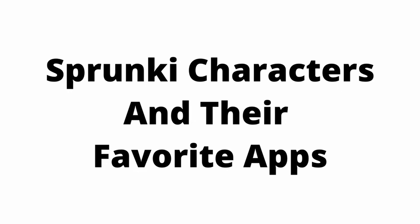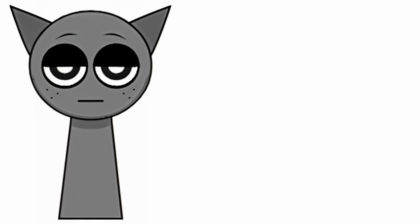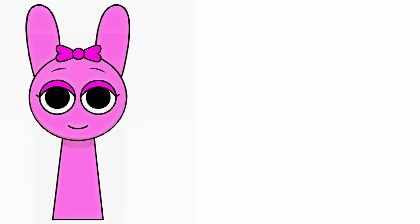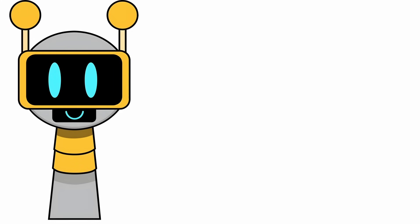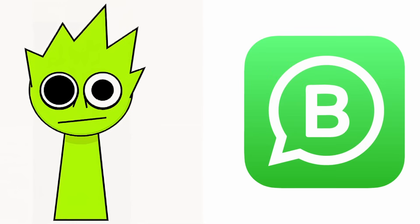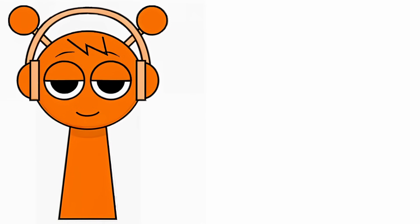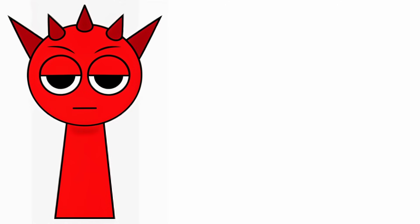Sprunki characters and their favorite apps. Simon: Bam. Gray: Shazam. Wenda: Google Docs. Pinky: Instagram. Fun Bot: Chrome. Lime: WhatsApp. Veneria: Spotify. Brood: Amazon. Oran: SoundCloud. Raddy: YouTube.